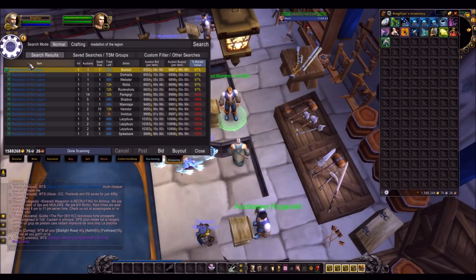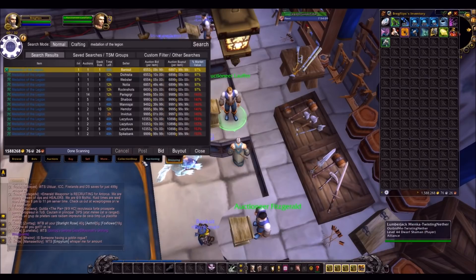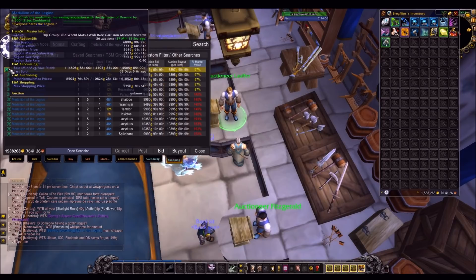So a great flip you can do is flip the Medallion of the Legion. For those of you who don't know, this gives you 1000 rep to every single faction from the Draenor expansion. When you stack that with the quarter bonus you're actually getting 1250 or so, which is a pretty nice bit of extra rep, and people are using this time to get those reps up and use the Medallion.